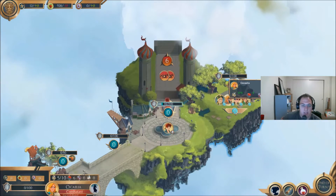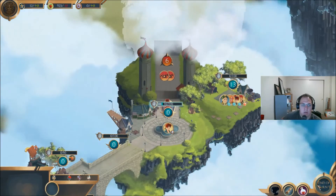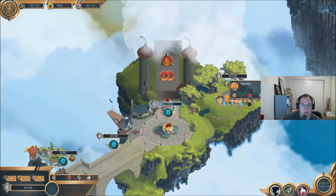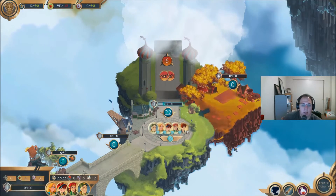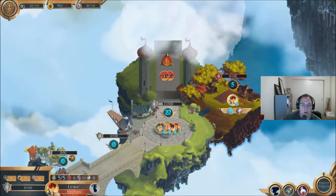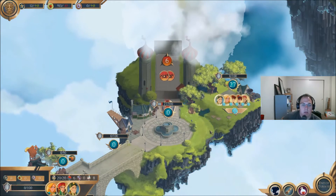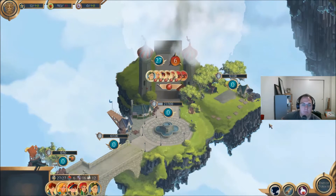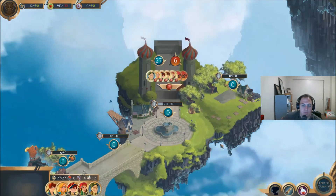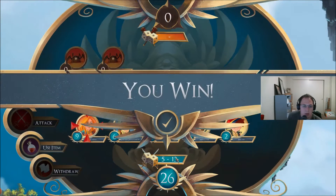I'm going to have her heal. How much does she heal? I guess full health. Move them back and I'm going to move him here. So I'll keep them there for one turn — actually, I'm just going to have them all go here. And attack. All right.